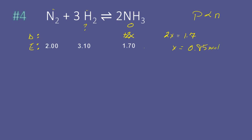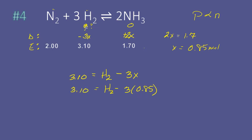That meant hydrogen had to lose 3X. We're looking for the original amount: 3.10 at equilibrium equals some original amount minus 3X. Since X is 0.85, the original amount minus 3 times 0.85 has to equal 3.10. So the original amount minus 2.55 equals 3.10, meaning the original amount of hydrogen is 5.65 moles.